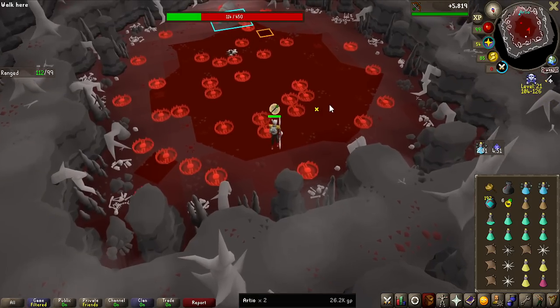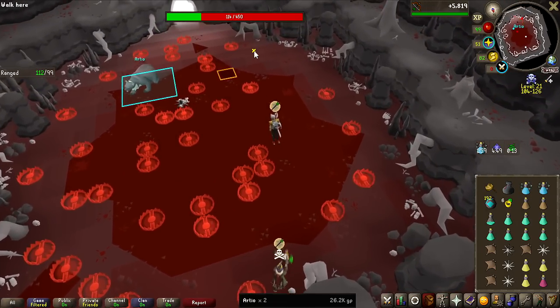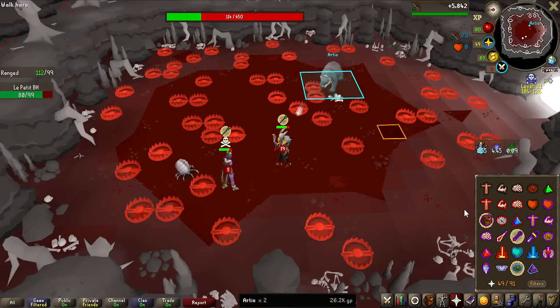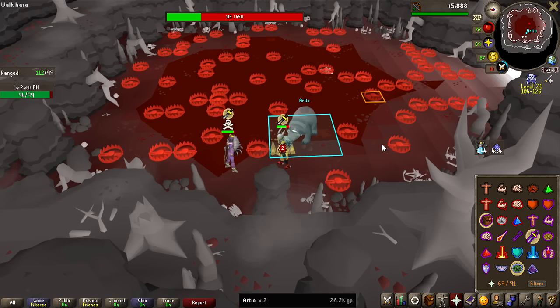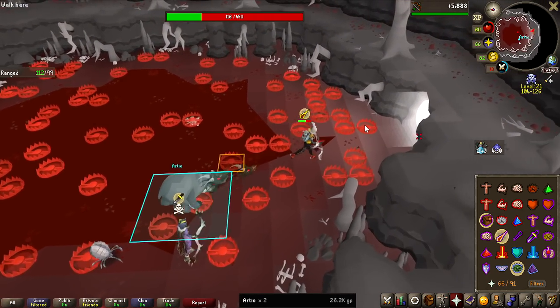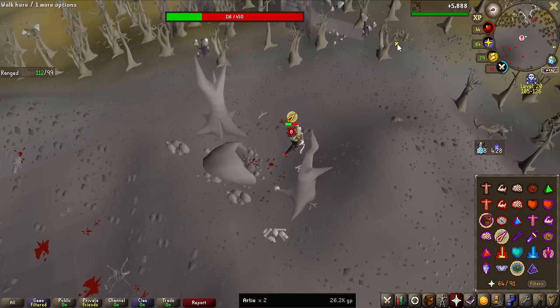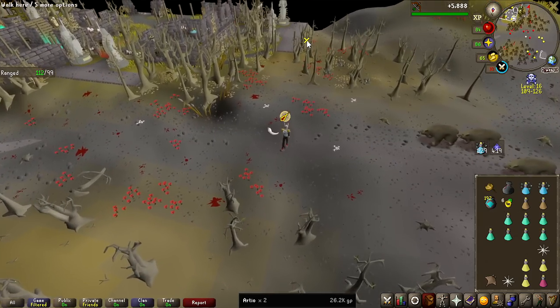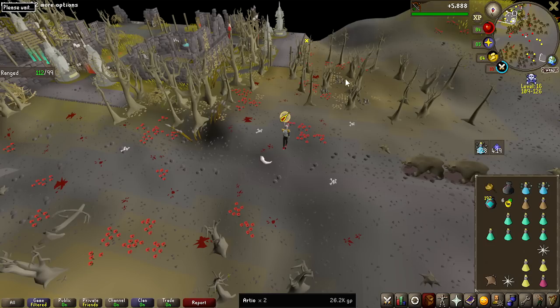It's only been 2KC and we already have the first PKer attacking me just at the end of a kill, so I'm going to have to give up on this kill. This is like the worst spot you can be in — Arteo hitting you with melee and you can't protect anything else against the player, because Arteo can hit like 40s. I think we got away though; the guy didn't follow me, or maybe Arteo rooted him with a trap.